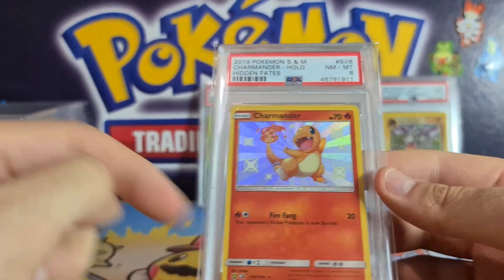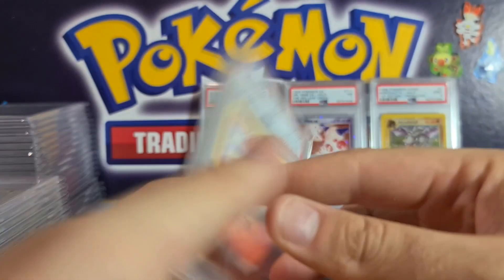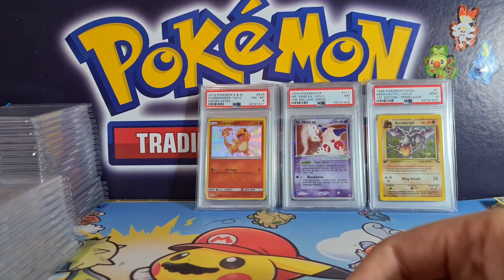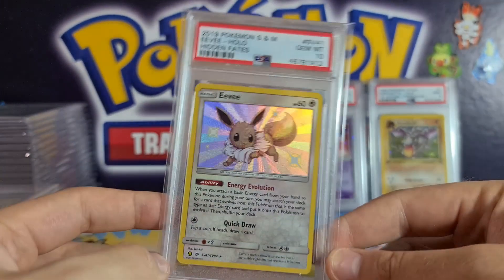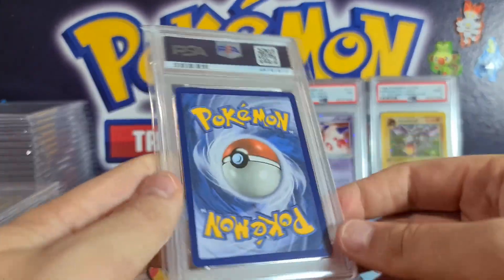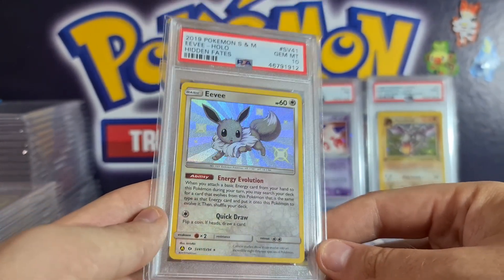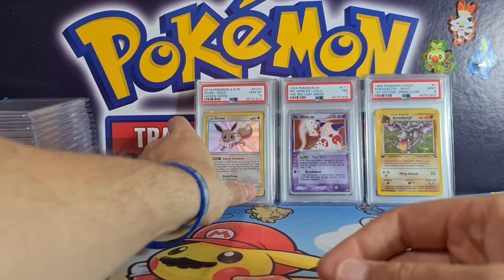Sad about this Charmander — I think it's a centering issue, you can see it's quite badly centred. I'm going to be more mindful of centering on modern cards, but a nice eight — I'm sure someone will still snap that up for 40–50 pounds. Beautiful PSA 10 Eevee — ungraded these are like £25–$30 at the moment, but as a PSA 10 you're looking north of £100. Absolutely beautiful iconic shiny Eevee from Hidden Fates.